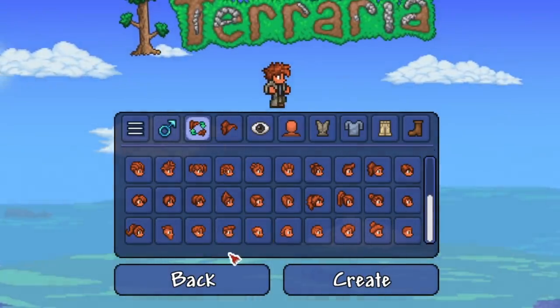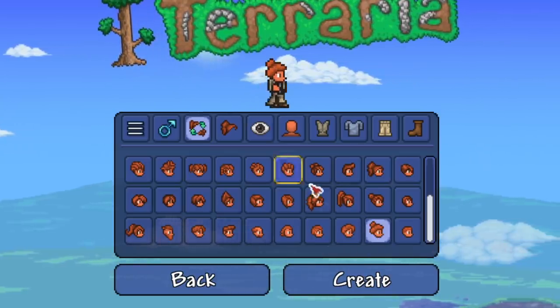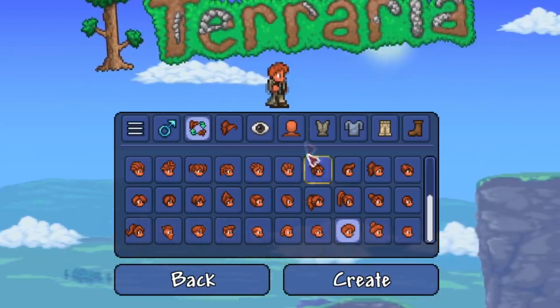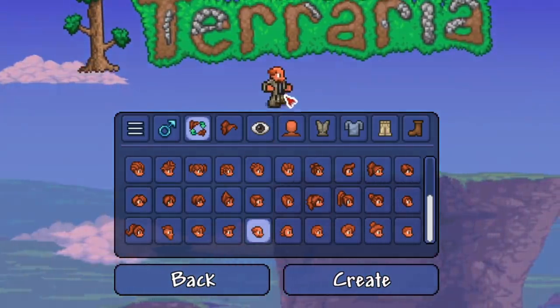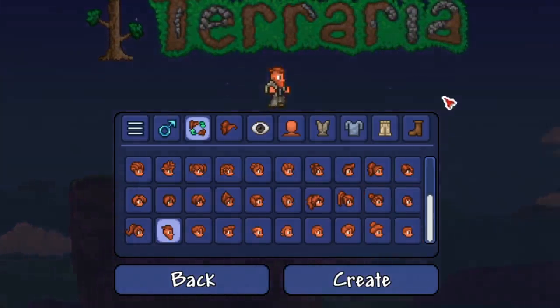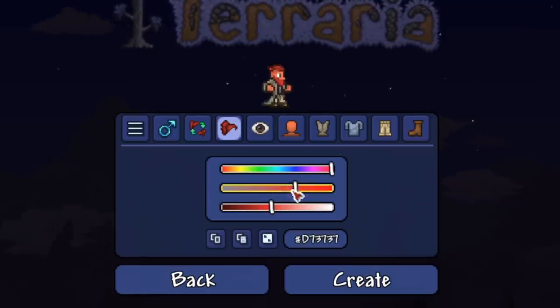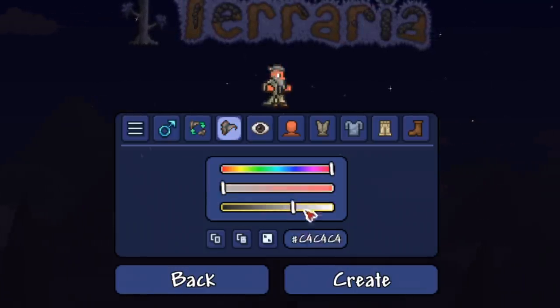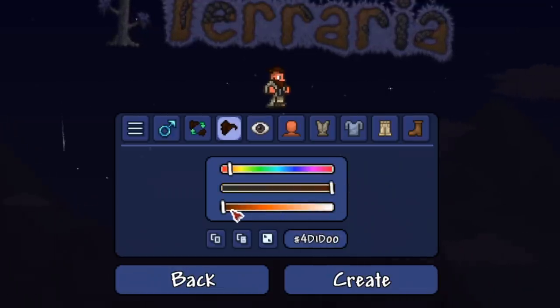I'm not seeing those funny hairstyles from the Stylist, but I do see more hairstyles in general. We've got this beautiful bun — you can see the hair kind of bouncing too, which is amazing. And here's the butler look, which I think we've gotta rock. Let me change the hair color — going with a nice brown.